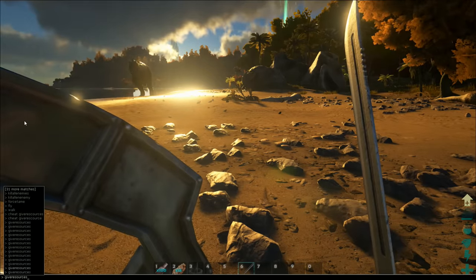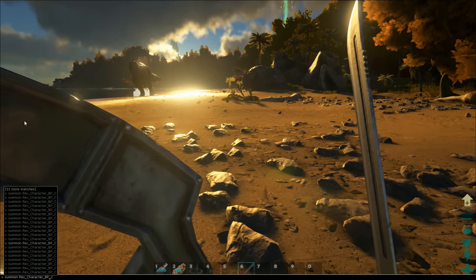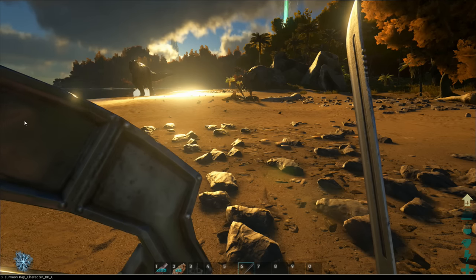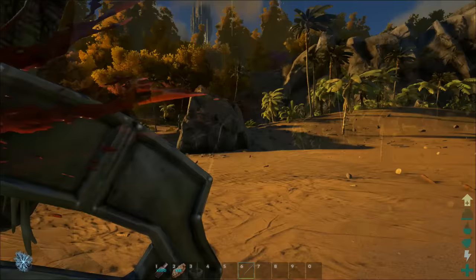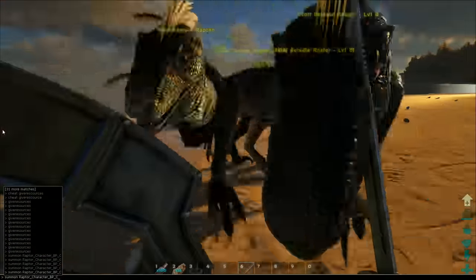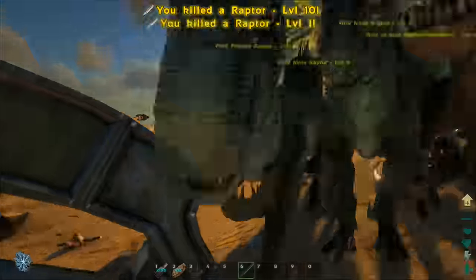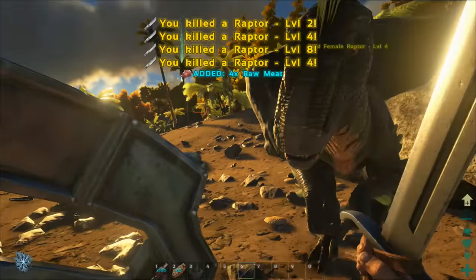I'm going to quickly spawn in some opponents — probably a Raptor or something easy to start off with. I've summoned a Raptor. It can't actually damage me because I'm in God mode; I just want to see how much damage I can actually do to these things. If I spawn in loads of them like this, you can see they're knocking me around everywhere — just keep swinging. As you can see, this sword does quite a load of damage.